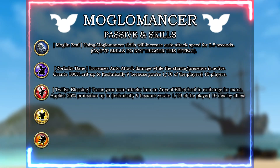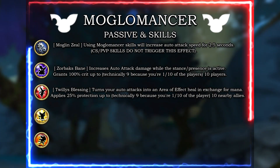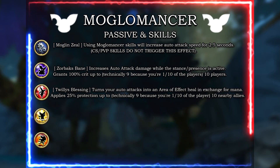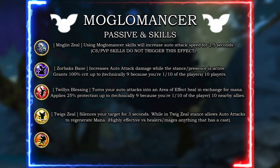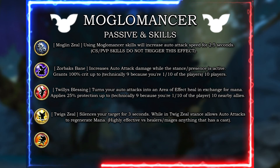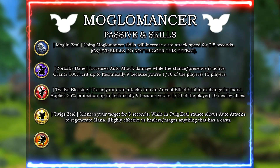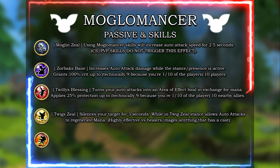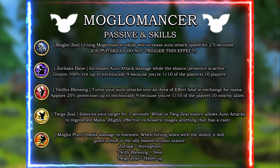Using other mogulmancer skills will change your stance. Twillie's Blessing calls a defensive shield on up to 10 nearby allies for 25 protection, and also turns your auto attacks into a heal, letting you heal allies per auto attack in exchange for mana. Twig Zeal allows you to silence your target for three seconds and turns your auto attack into an ability that regenerates mana. For each auto attack you'll need to manage your mana with this ability to output more offensive, defensive, or supportive skills.